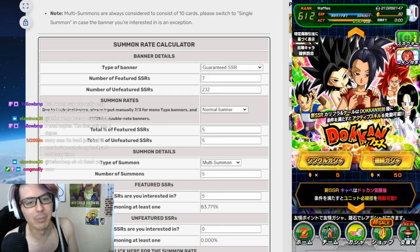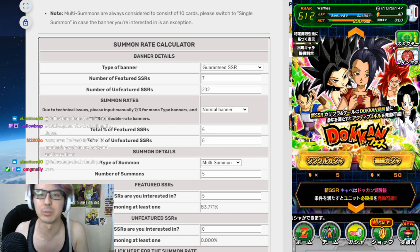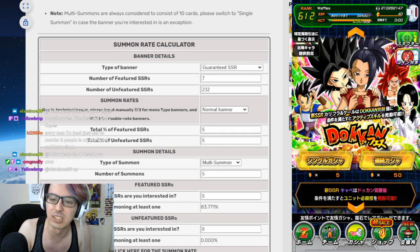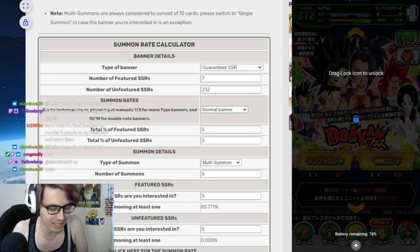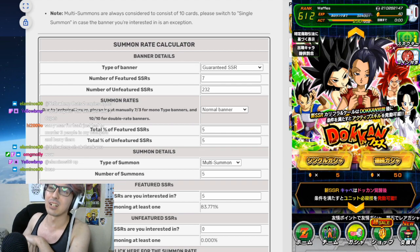Hello everyone and welcome back to my channel. My name is Waffles the Agent Yenbar and today we are here to talk about whether or not you should be summoning on this new Caulifla and Kale banner that just dropped on JP. It is a Dogenfest Caulifla and Kale banner, and you can see that is where all of my stones went. Let's go ahead and talk about: is it worth summoning? Is it a good banner?